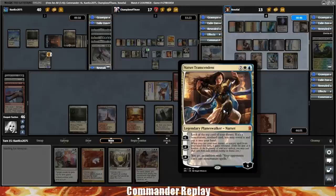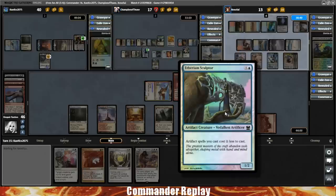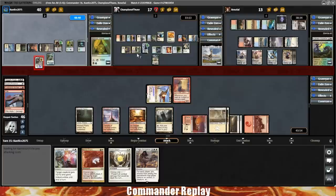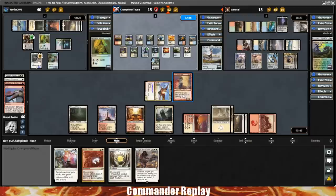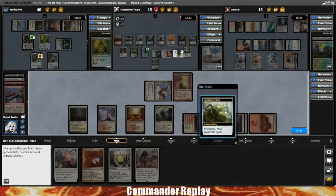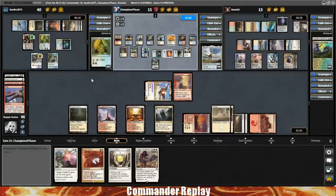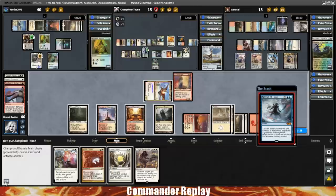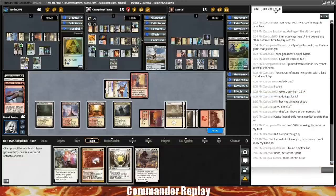Bringer of the Black Dawn triggers again. Opponent goes down to 15 — we're getting close. Opponent proliferates with the Contagion Engine, proliferating Tezzeret back up to 7. Bruna's down to 0/2. There's a Nexus of Fate — they can take infinite turns, but they do not have enough life to go actually infinite. Bringer of the Black Dawn will trigger once again. Opponent casts Ramos — opponent gets to untap two artifacts, uses the City of Brass, getting that life total lower. The number of spells we need to kill them is decreasing by the minute. Here comes another Nexus of Fate.